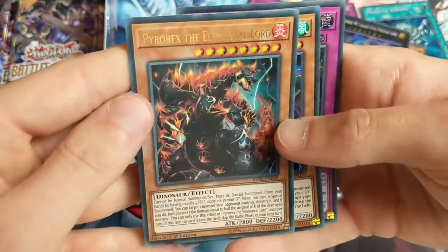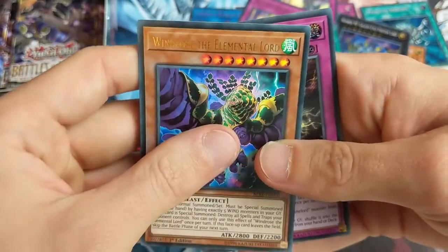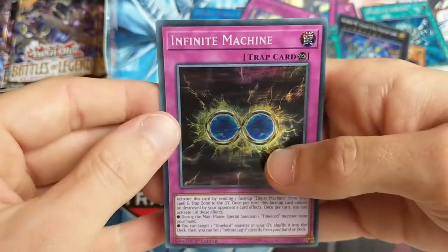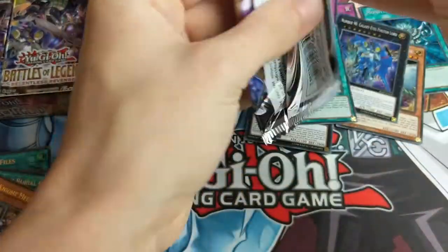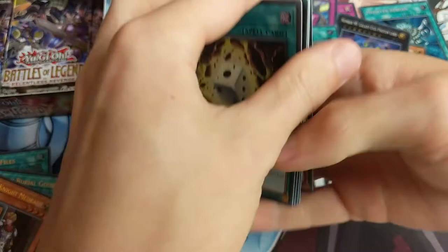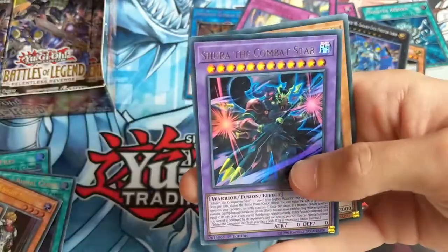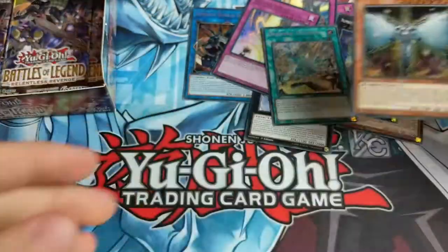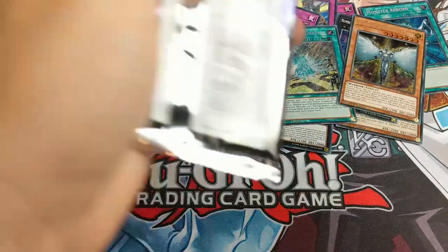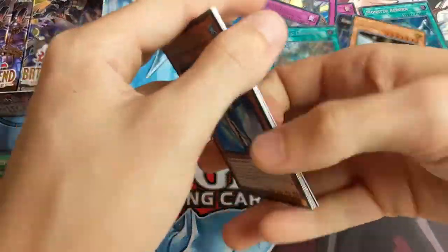More Time Lords - I love these designs, except for the weird faces. Materia on the Time Lord, Convert Contact, Pyrorex the Elemental Lord again - I wonder if I can use him in my dino deck, probably not. Windrose the Elemental Lord and Infinite Machine. Still got a few more packs left. Summon Dice again, Koa'ki Meiru the Unity Star, Cyber Lava, Shura the Combat Star - very very pretty. Elemental Hero Honest Neos again.